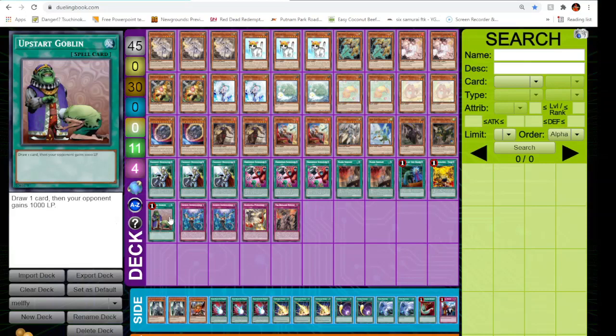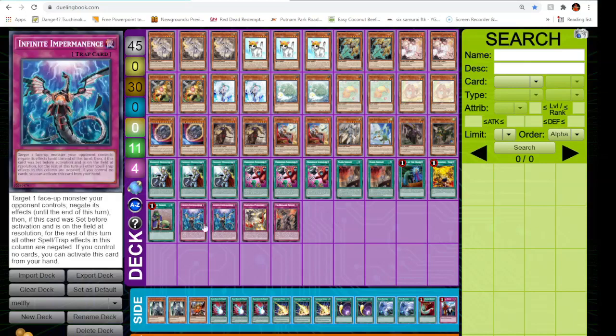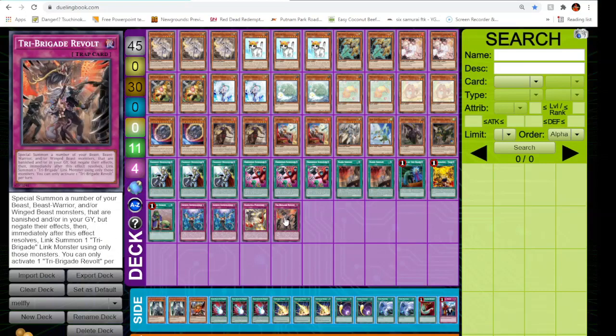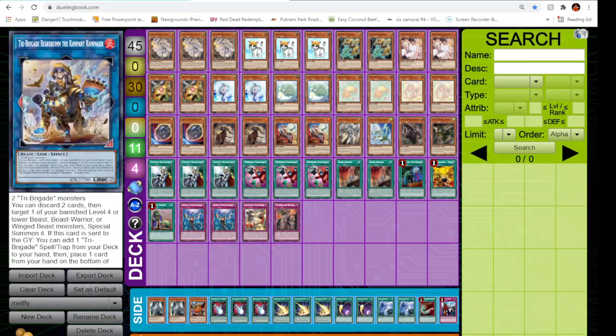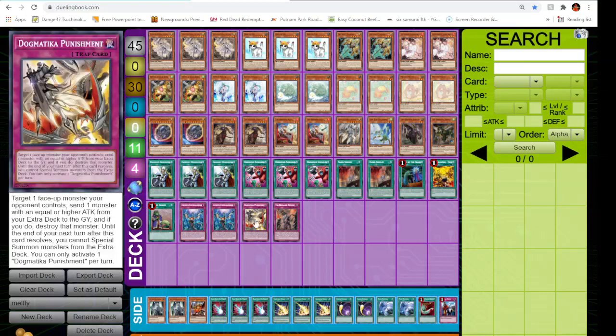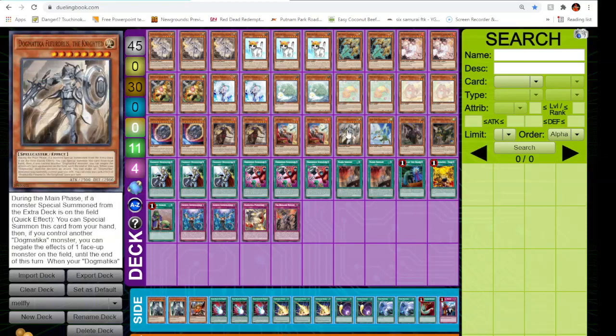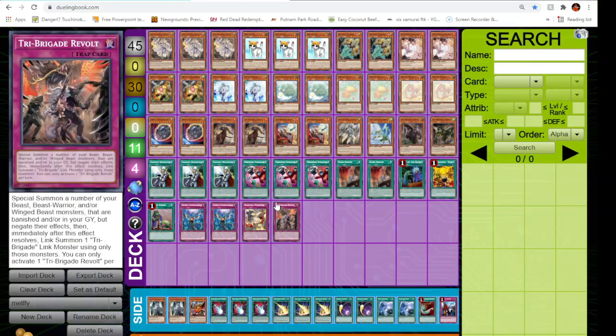Also the reason why we're not playing a Zoodiac engine — I prefer to have the Cross Outs instead of Zodiacs. Playing one Upstart Goblin because I didn't want a 44-card deck, why not have a little draw power. We have Infinite Impermanence as our last hand trap, and then the one Punishment and the one Revolt. Revolt can be searched off of Rampager after you use that card — usually link into Apollousa. Punishment can be an option from Ecclesia if we go into Ecclesia and don't want to get the Florida Reeze.